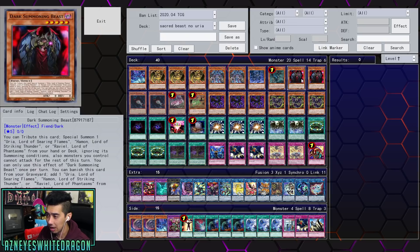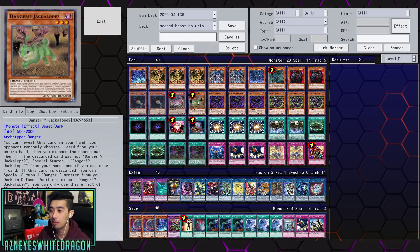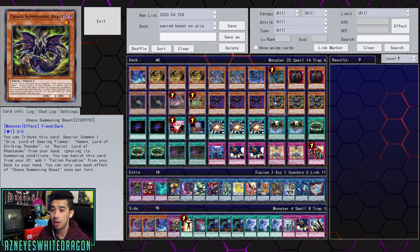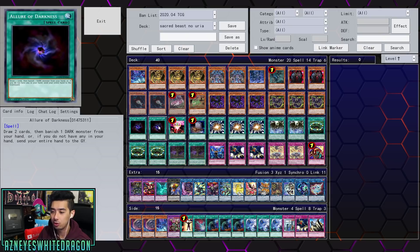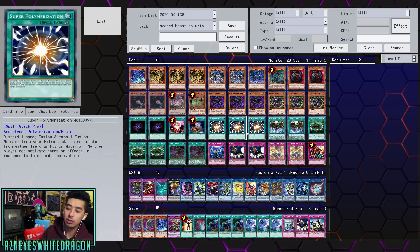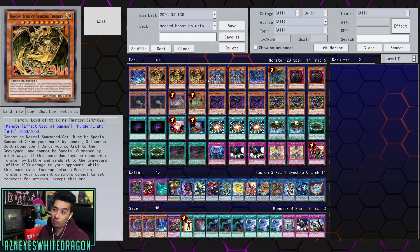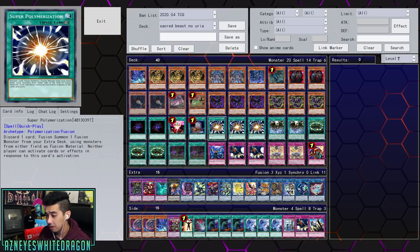Then we've got Danger! Nessie!, two copies of Dark Summoning Beast, two copies of Mothman, one copy of Sutranoko, one copy of Jackalope, three copies of Dark Beckoning Beast, three copies of Chaos Summoning Beast, two copies of Allure of Darkness, one copy of One for One, one copy of Foolish Burial, and three copies of Super Poly — which can really help deal with boards that are kind of unbeatable. Nibiru could be a great option as well, and because this deck can OTK quite fast you don't have to worry about not being able to attack that turn.